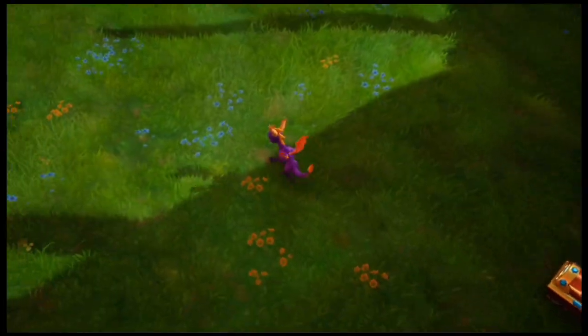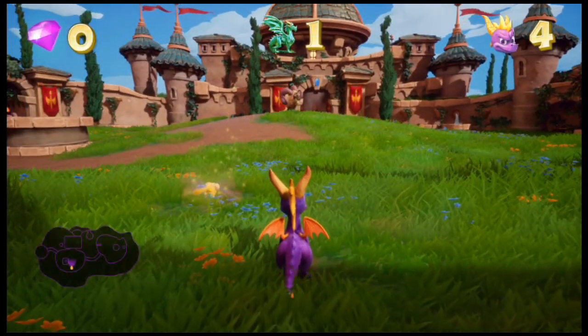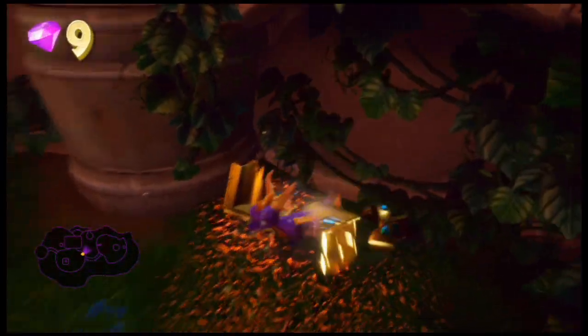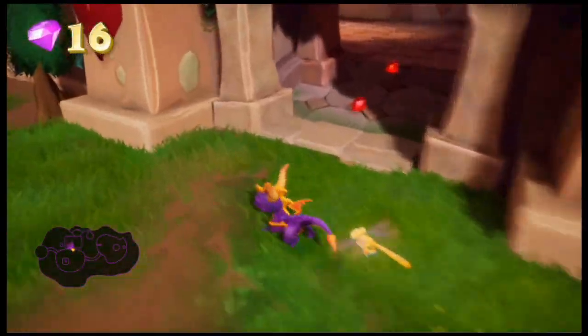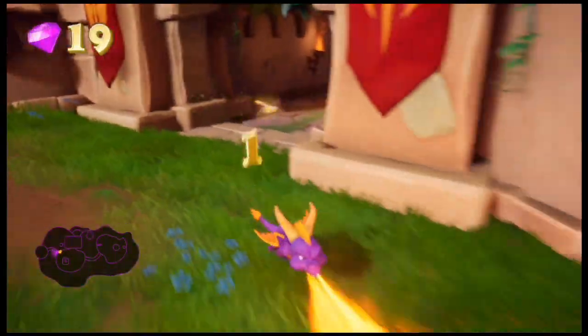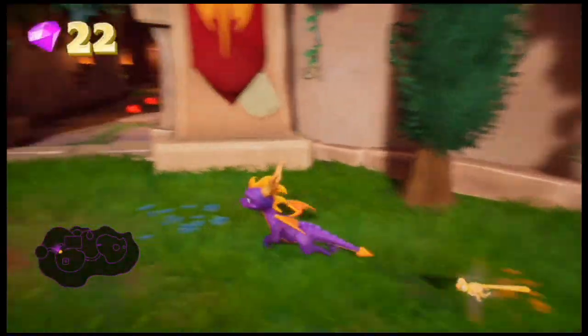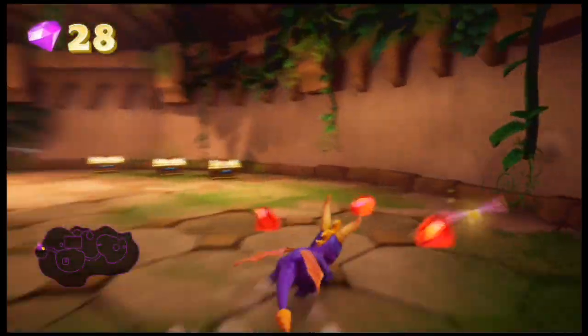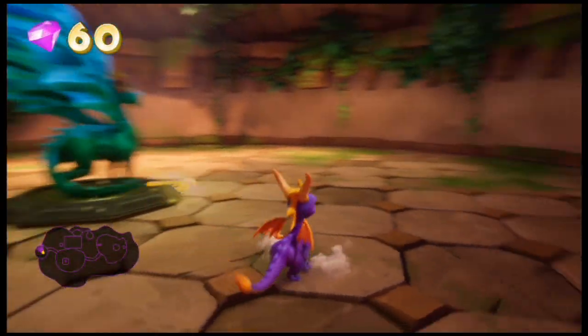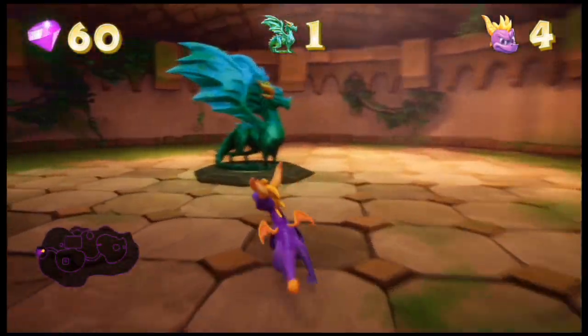We have one skill point — it's burn the hidden pink tulip — and we have the achievement for this level. There's an achievement for each level and each home world where we have to flame ten fodder sheep. One thing I want to note is that I feel like Sparks doesn't collect gems as well as he did in the original, so heads up on that. If you press the left thumb stick, Sparks will direct you towards whatever treasure is left in the level — this is also new.